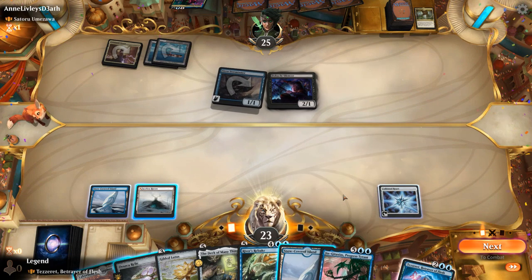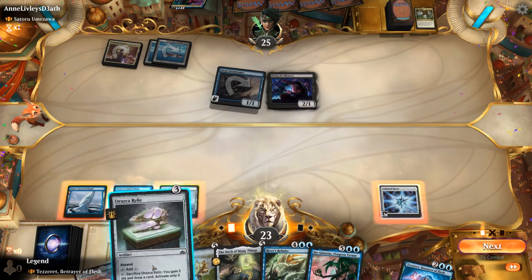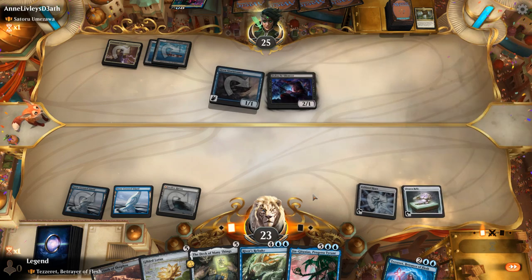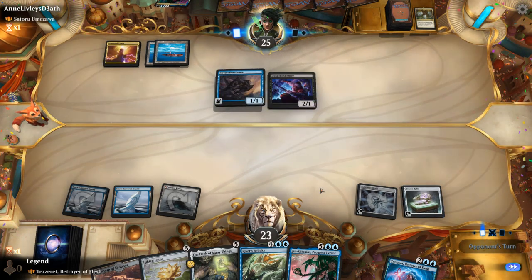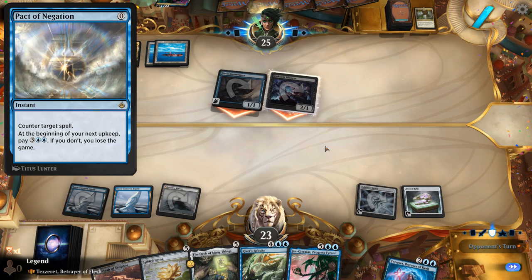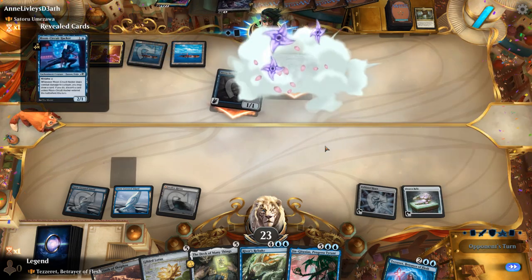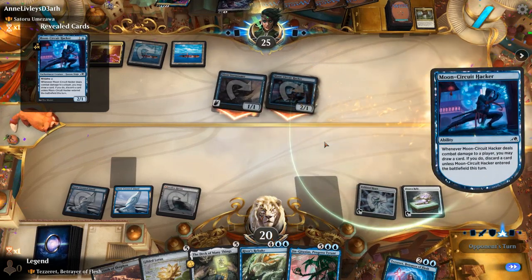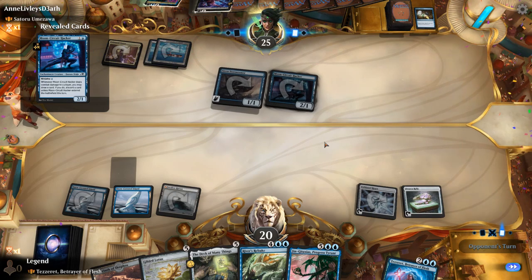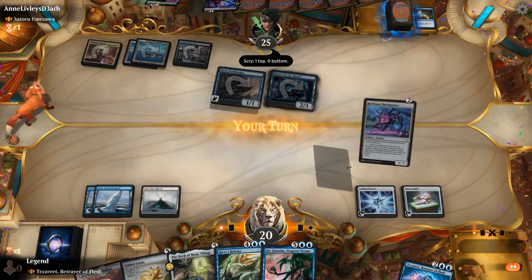Instead we focus on ramping, maybe into Jin-Gitaxias. We play a Relic. The opponent holds priority when empty-handed, which could imply a Pact of Negation. A Moon Circuit Hacker comes down; Ninjutsu gets to draw a card, and a Shard draws two more. They're not going for their commander yet.